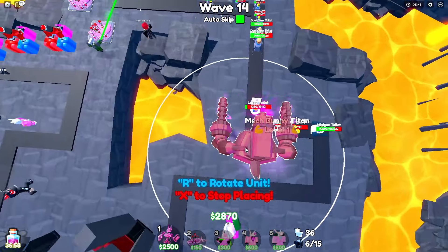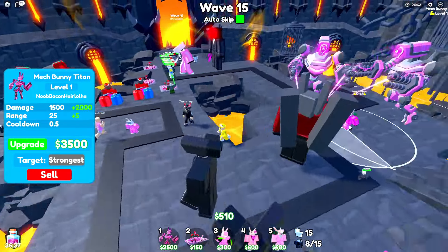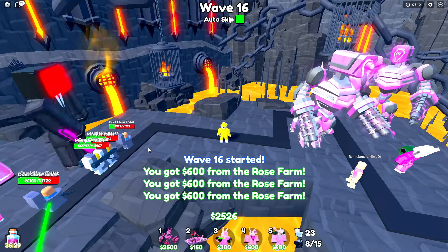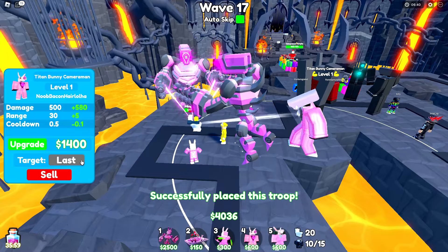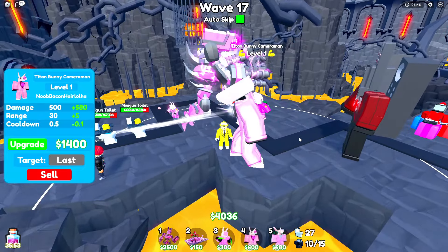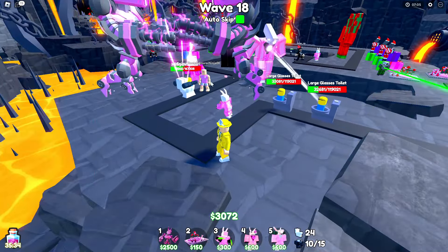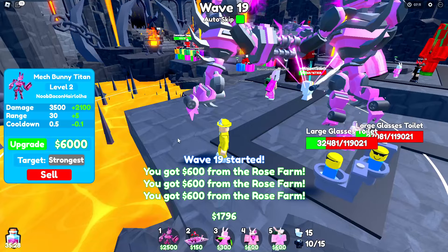$1,000 boys — upgrade, there it is. Now it's time for the big shows. Titan Bunny — put you right there, target the strongest ones please. Now we have $2,500. Let's spawn another one right here. We placed two godlies in this game and then we're going to put our Titans in too, both targeting the strongest units. One targeting the strongest, one targeting the last. Our eggs have been totally knocked out dead. We have our four units. Mech Bunny at level 2, Mech Bunny 2-0. $1,400 for level 2 Titan Bunny Cameraman.